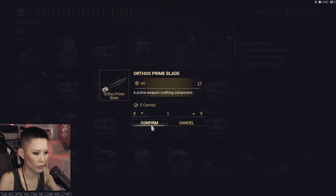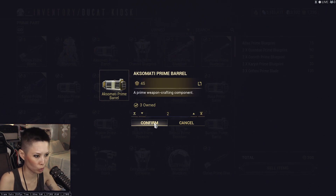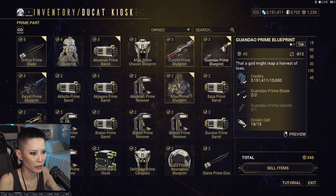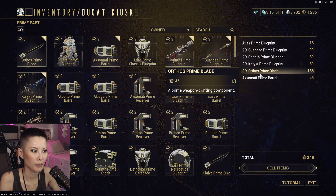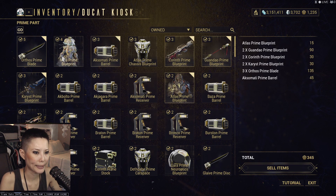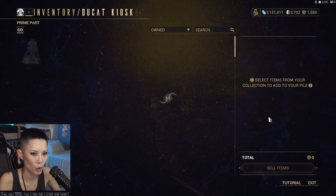I'm going to keep two of most parts since they typically only require two. I'll keep the Atlas for the time being. Let me double-check — I think Atlas is not vaulted. Please make sure that the items you trade are not vaulted. I now have 300 additional Ducats, so 345 total — let's go to the trader!